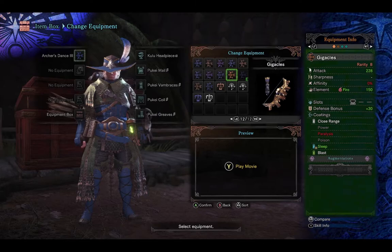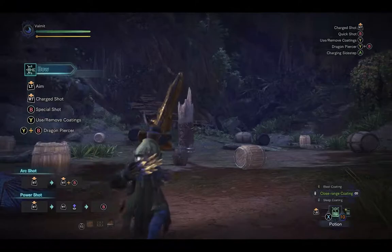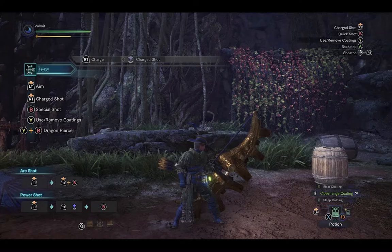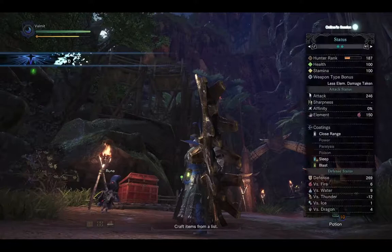Moving on, here is Gigaclase — Uragaan's bow. You can tell from the almost stegosaur-like plates and the little nubs on the side. This really showcases what a monster bow should look like — you can tell it was literally right from the monster, and it's a step up from the other bow designs. A very nice bow.